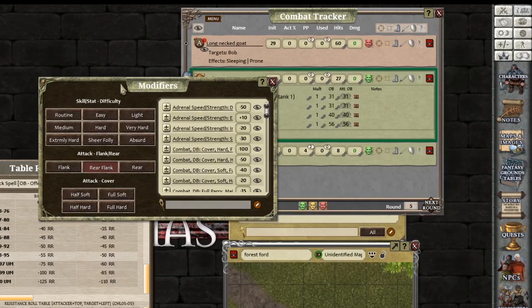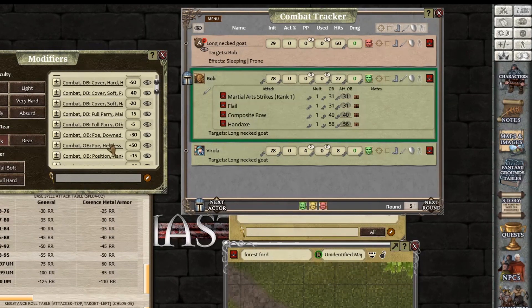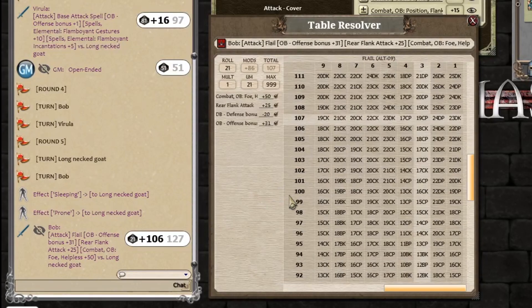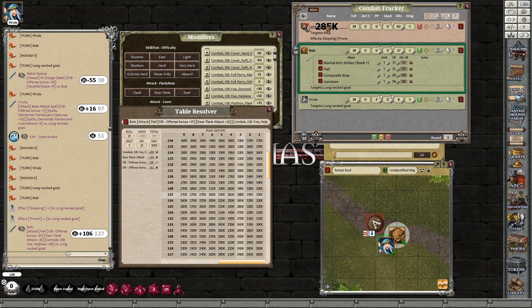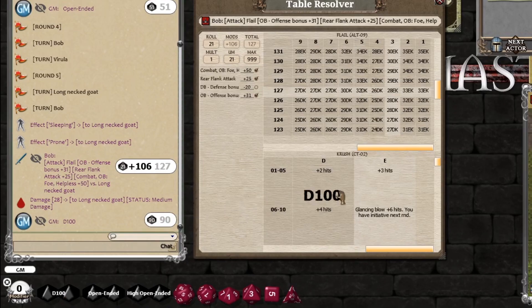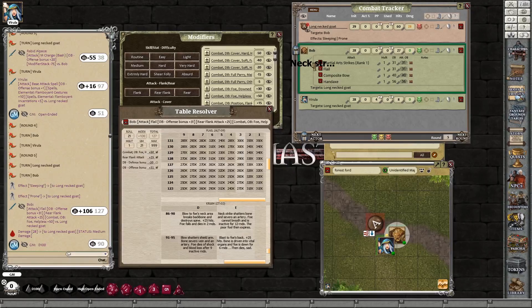Bob's going to roll his flail attack. Hang on — there is one more modifier: it's helpless because it's asleep — 'downed or helpless'. He gets the helpless bonus — a plus 50 modifier goes in. Now roll the attack: flail versus rabid alpaca — not brilliant. Right-click, resolve. I'll take the defensive bonus off since it couldn't move — at 107, take that away, now 127. That's 28 E crush. Drag the damage, hold it down, drop it on the name. Boom — 28 hits. Then E crush, right-click, choose E, roll your D100. Oh, a 90! Neck strike shatters, severs artery — foe cannot breathe and is inactive for 12 rounds, then expires. Drag that, drop it on — all those effects are now on there.